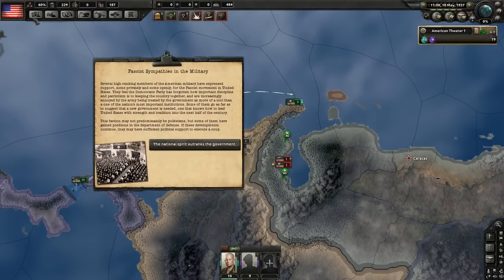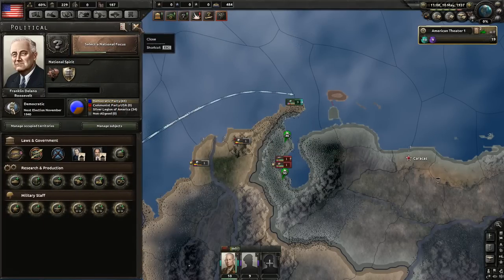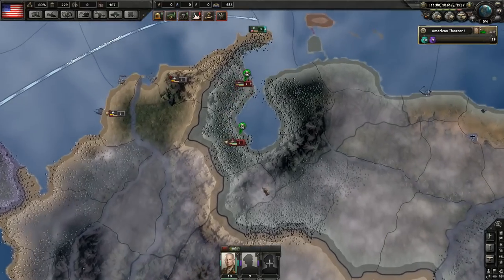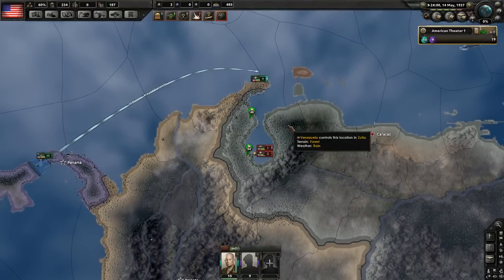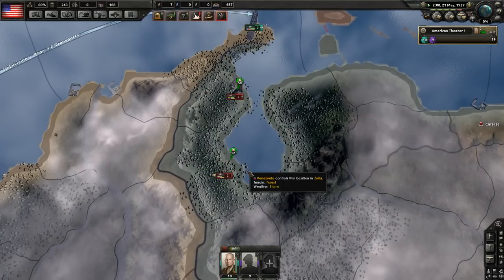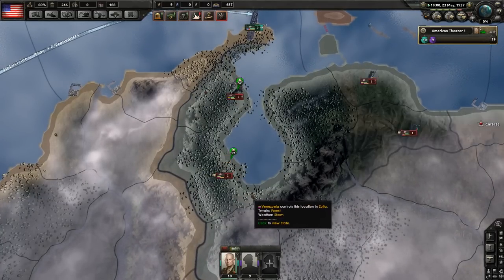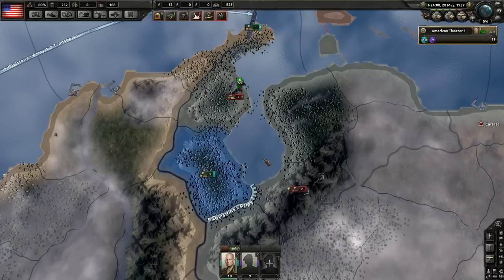If public support is sufficient a coup can be executed — I think the cutoff is 30%, so we could become Fascist at any moment if we get lucky events. As you can see we're invading — it is a bit problematic but we'll land on one of those provinces and then close the loop.